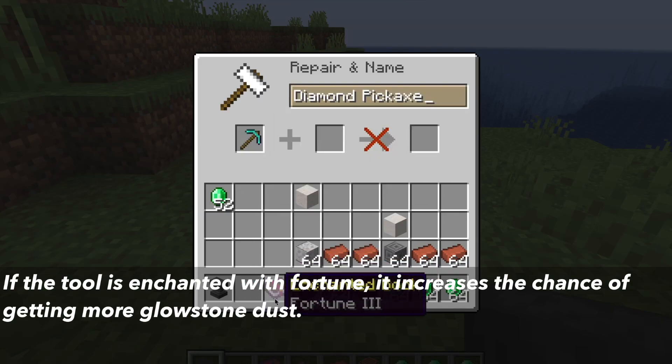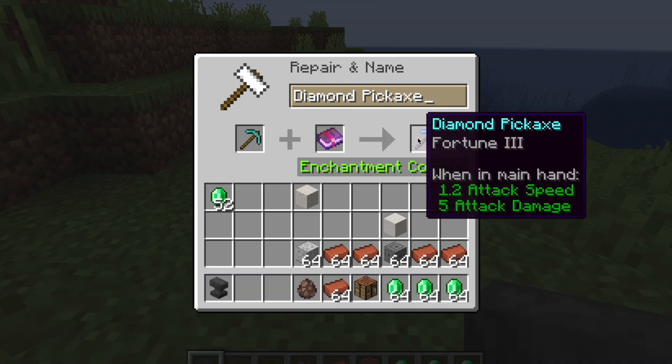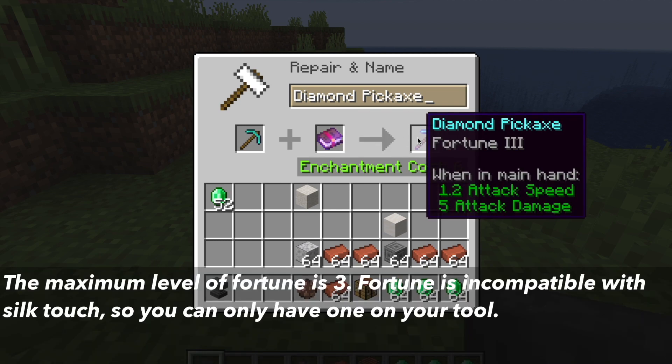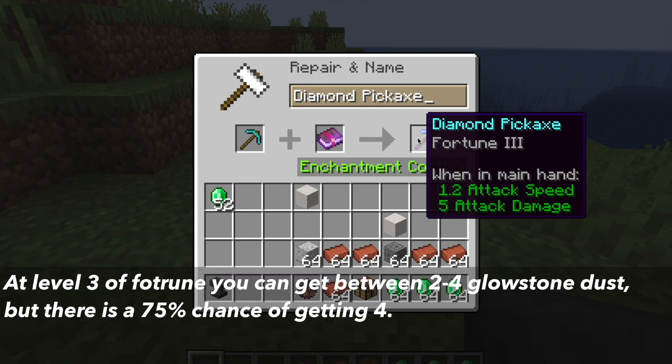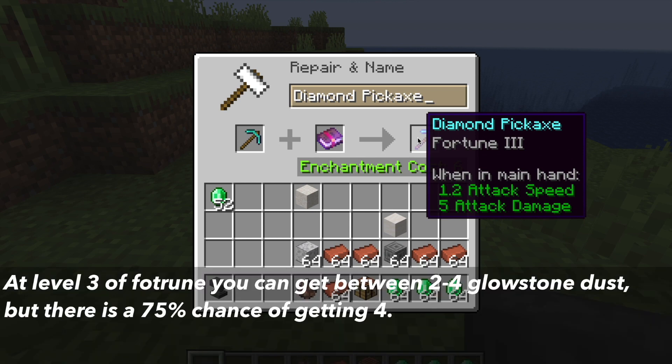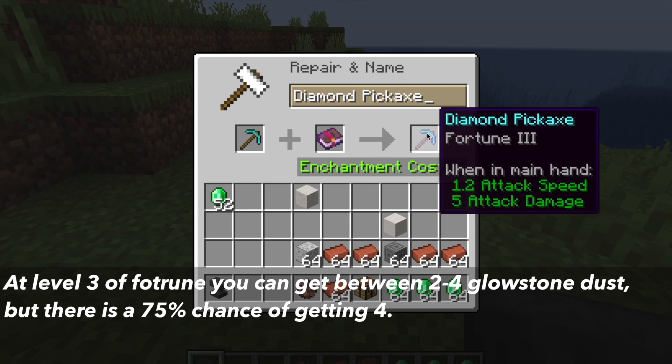If the tool has the fortune enchantment on it, the amount of drops of glowstone dust increases. The maximum level of fortune is three. It is incompatible with the silk touch enchantment, meaning you either have to have silk touch or fortune. At level three fortune, you can only get two to four glowstone dust, but there is a 75% chance it will be four pieces of glowstone dust.